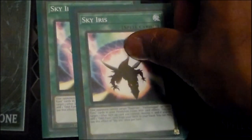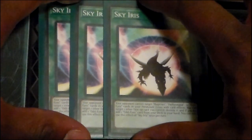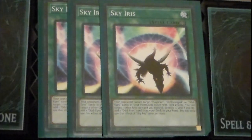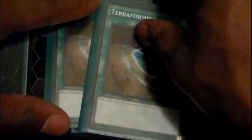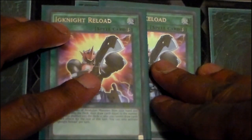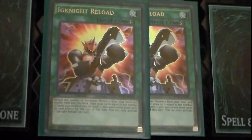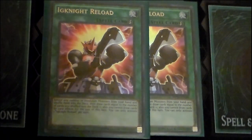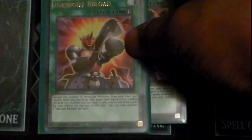Sky Iris is a three-of because it protects your scales on top of searching for your scales and triggering Astrograph effects and Odd Eyes Ark Pendulum Dragon effects. You also have two Terraforming and two copies of Ignite Reload, which is kind of like an Upstart and kind of like a Mulligan — just gets you back to square one, cleans up hands you don't like, and you rock and roll from there. I found it pretty helpful.